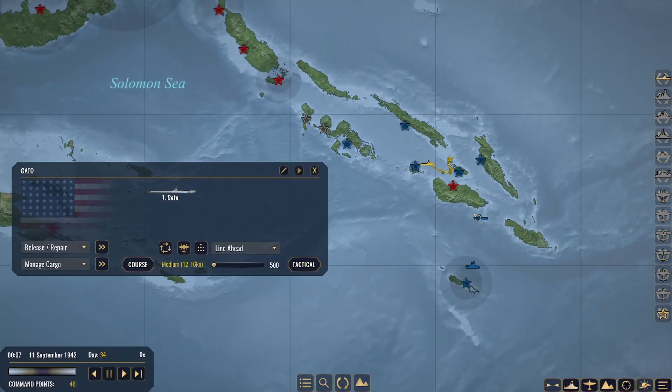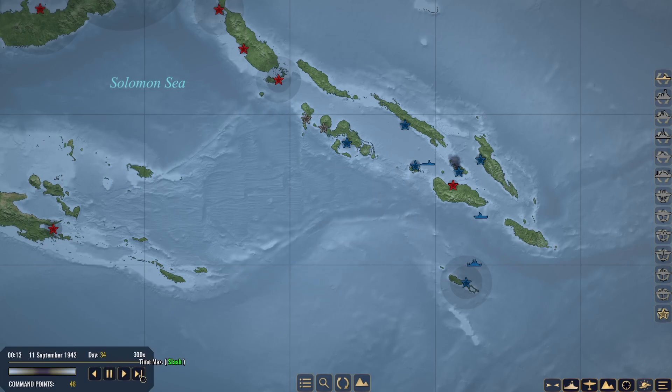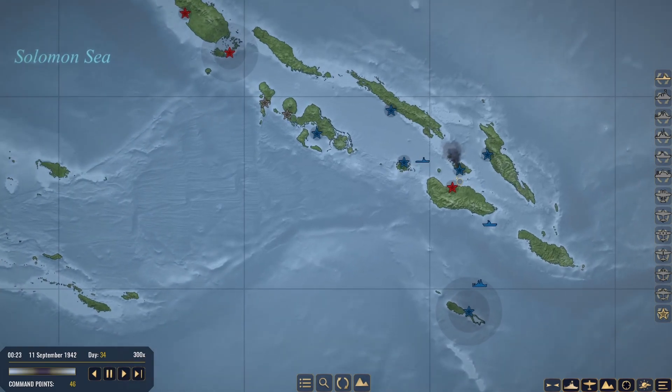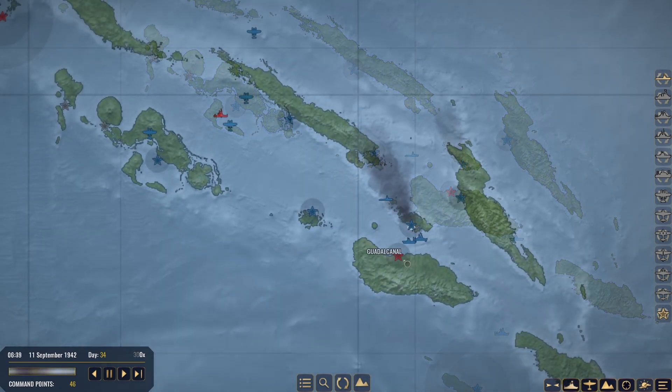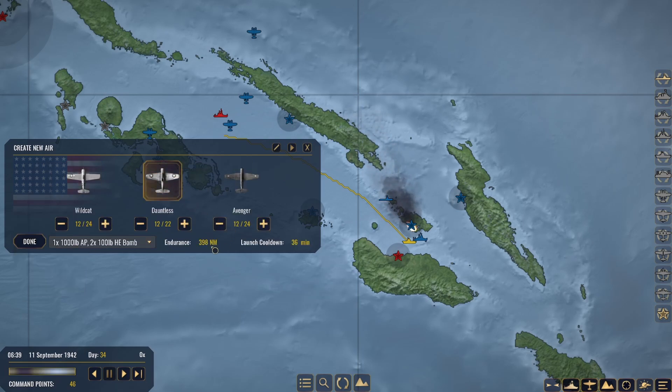The only thing to do right now is to get Task Force 9 and the Wasp ready to rock. Manage cargo but launch aircraft — Dauntlesses naturally. 398 nautical miles, I think that'll be more than enough. I do believe we also have Avengers. I would like to get them going as well.